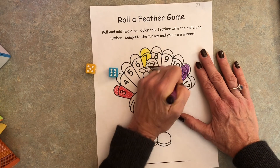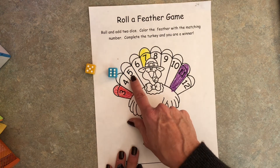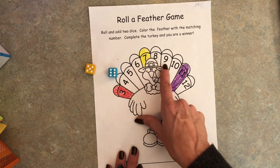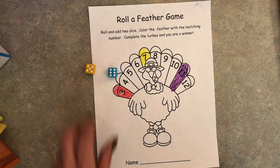Now friends, if you look closely at the turkey it's like a number line. It goes in order — three, four, five, six, seven, eight, nine, ten, eleven, twelve. Okay friends, have fun playing this game!